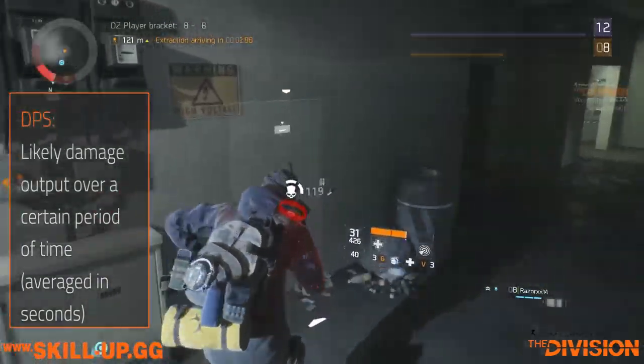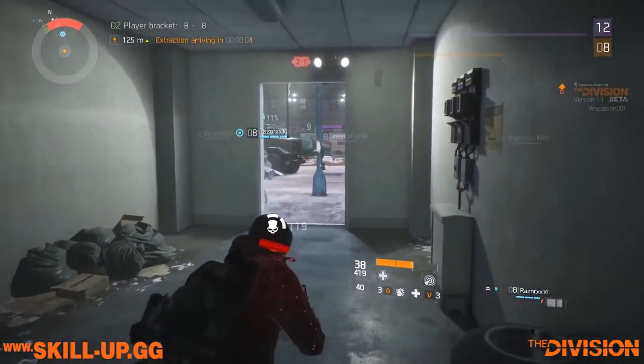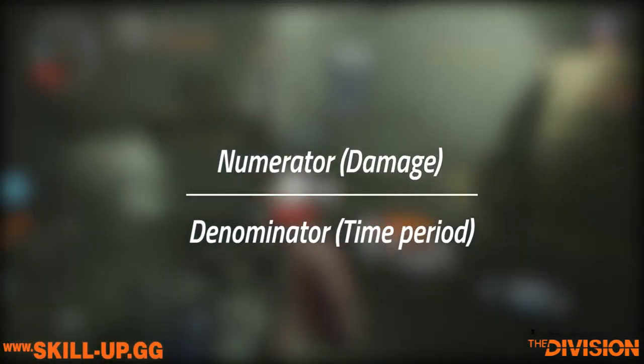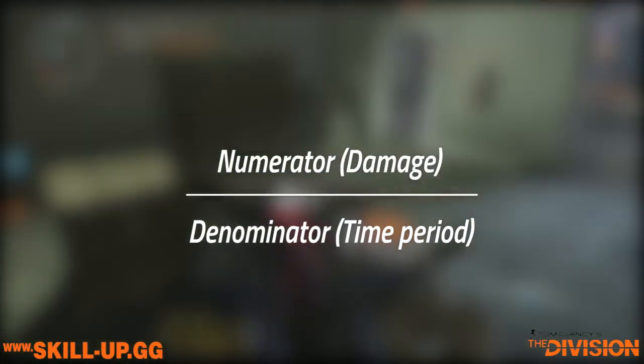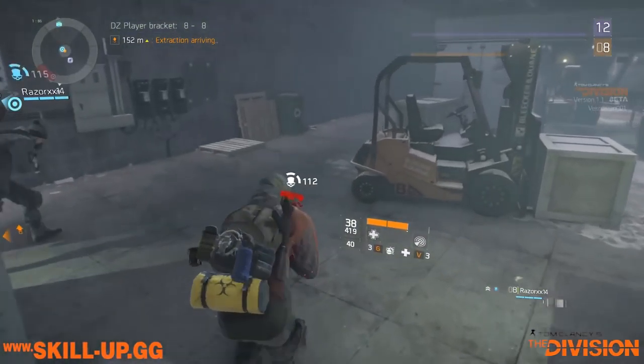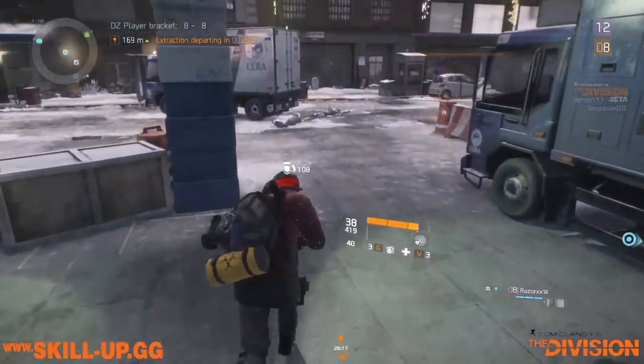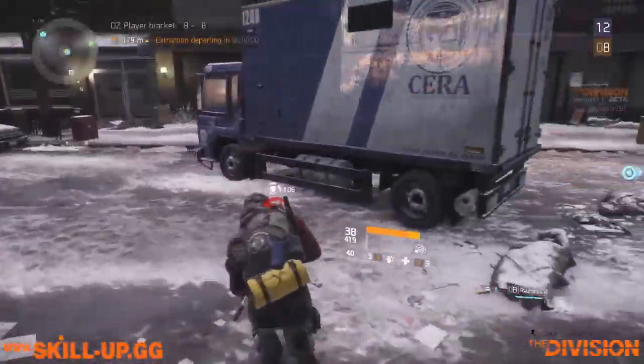DPS is obviously a measure of how much damage we are likely to do over a certain period of time, averaged out in one-second intervals. In order to calculate it, we need both a numerator, which is our damage, and a denominator, which is a span of time. Bear with me because you're going to be very surprised by what goes into both of them, and it's going to have a very big impact on the way that you gear your character.